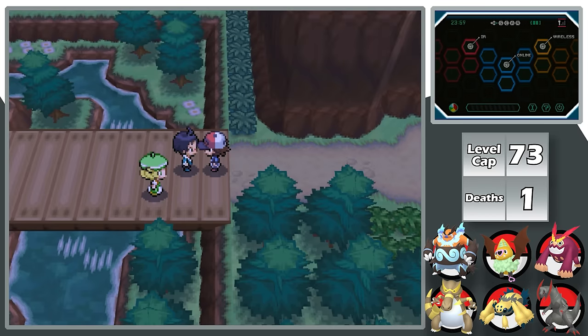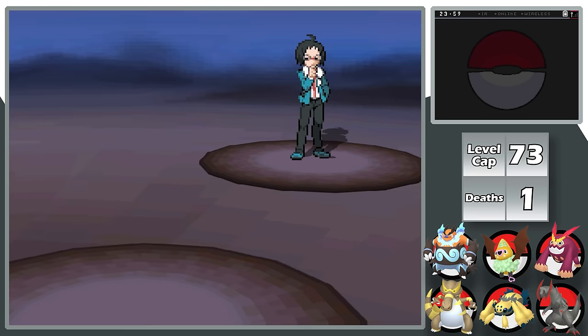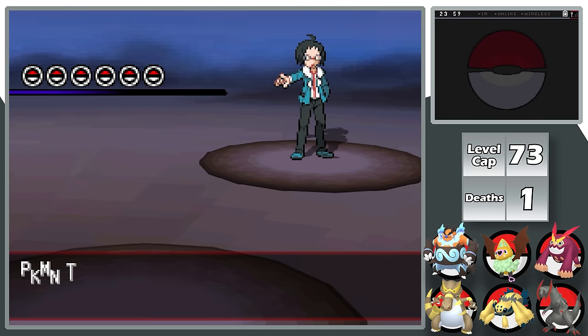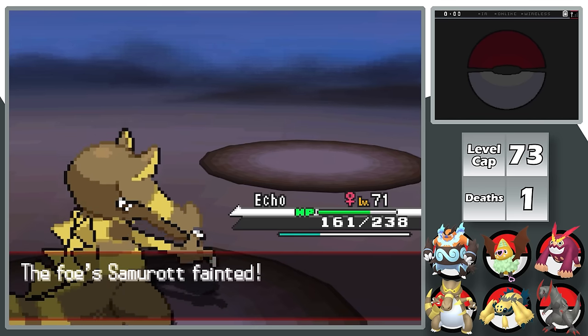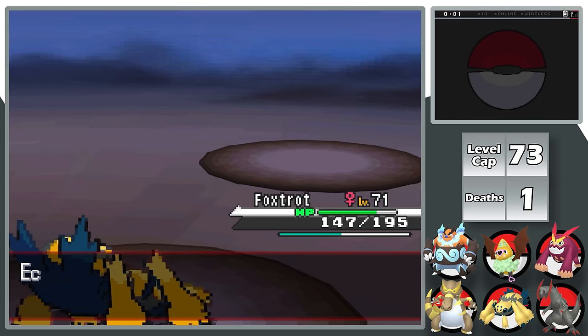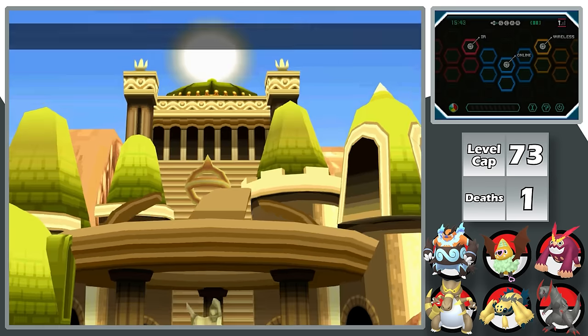With all eight badges, I finish my final batch of EV training and take on my last rival battle against Charon. His Pokemon aren't high enough level to deal with my team, so I dismantle his full six-Pokemon team in a couple of minutes. Then I head all the way up Victory Road and find myself at the Pokemon League.